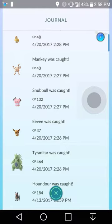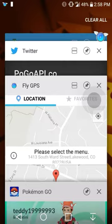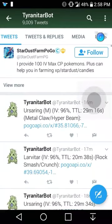As you guys can see, I caught this Tyranitar today, the 20th, at 2:26. This Larvitar escaped, but that's not going to end there. I'm going to show you that other Pokemon do actually spawn and it's not fake, like other sites that are out there that I don't trust at all.